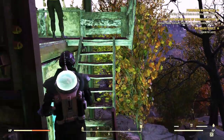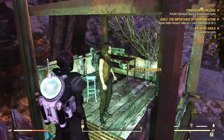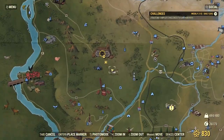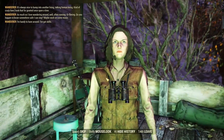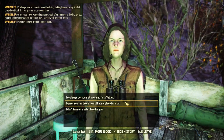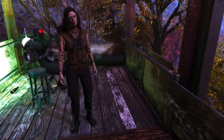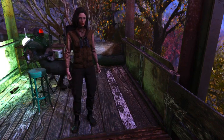When you find her — and I really hope you do — you just have to talk to her and answer that she can stay at your camp. Just like the other minor companions, it's pretty easy to recruit the Settler Wanderer; it's just a hell of a lot of work to find her first.